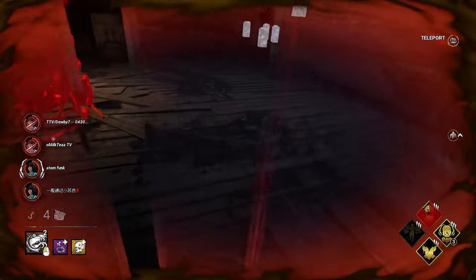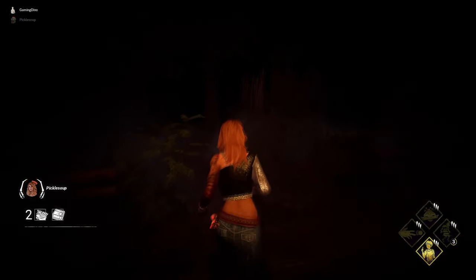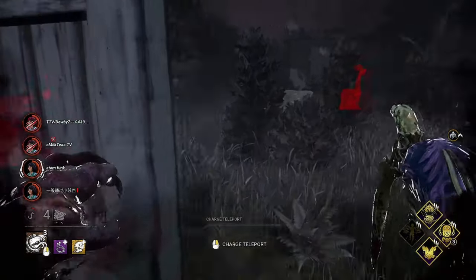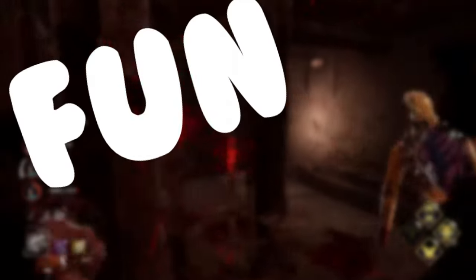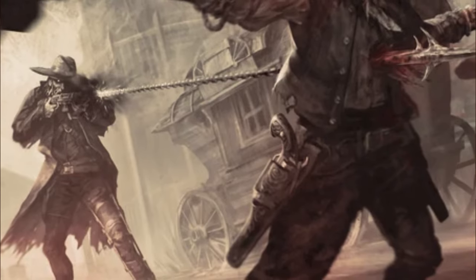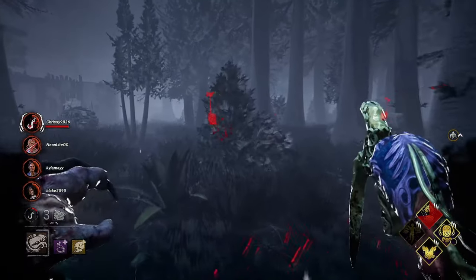Now we'll talk about one of Dredge's most powerful tools: the passive ultimate ability called Nightfall. Once the Nightfall meter is full, Nightfall will begin automatically, forcing survivors to navigate in near total darkness. By default, Nightfall ends after 60 seconds. Survivors destroying remnants will also reduce this timer slightly. During Nightfall, the Dredge benefits from the following: teleportation between lockers is faster, going at a speed of 38 meters per second with only a 4-second cooldown. Fun fact — to put this in perspective, Deathslinger's harpoon travels at 40 meters per second, just 2 meters per second shy of a gun's projectile speed. Survivors within 60 meters of the locker the Dredge teleports to will also trigger Killer Instinct for 3 seconds — this will be your bread and butter for tracking and map control.